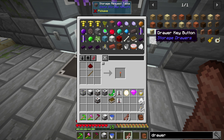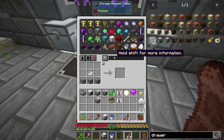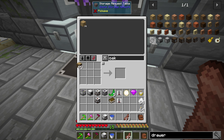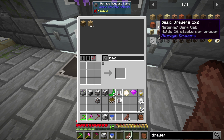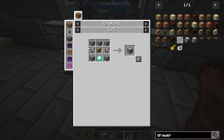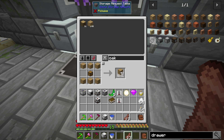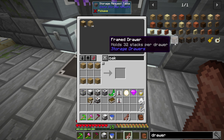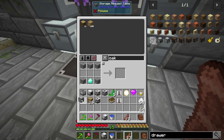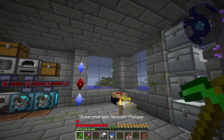Grab a couple torches. I know I'm low on oak, so let's just craft that up beforehand. Let's make another stack - I am going to have to get back to trees soon. Let's make a bunch of drawers. I think we've got everything except for ducts, and I think I have some fluid ducts in my bag - grab those, they were for the plastic setup.